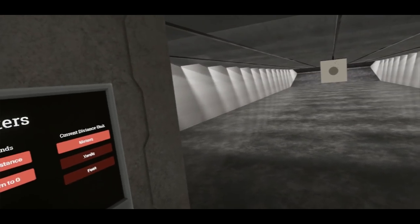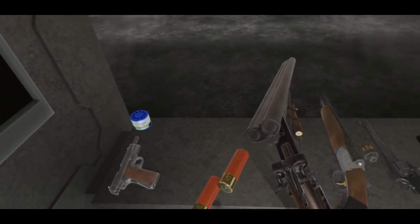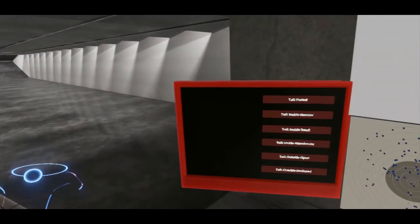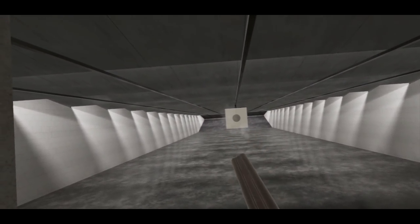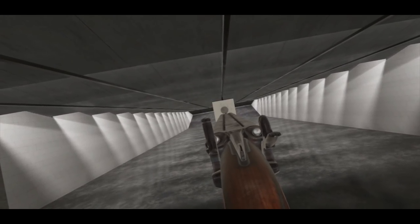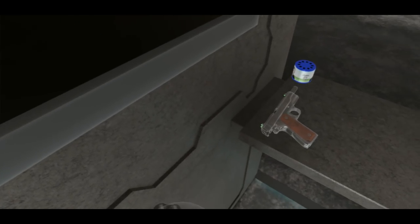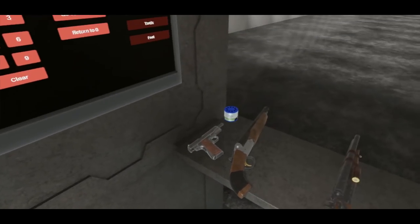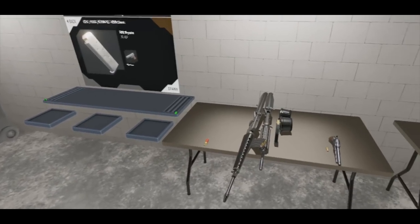And to go with it, especially because this has been a long requested addition, we have an actual long double barrel break-action now. This one is from about 10 years later, I believe. You'll notice she's a little wobbly — that's just a consequence of the fact that the fores on these are actually physical. I've not yet found a way to keep them from being a little wobbly while still keeping that physics behavior, but I will continue to look into it.